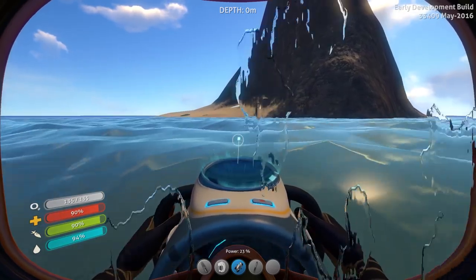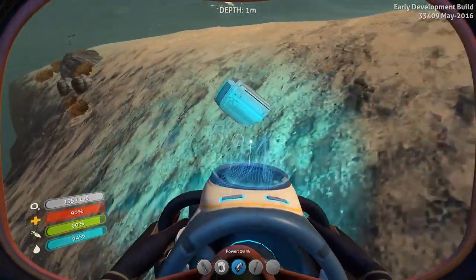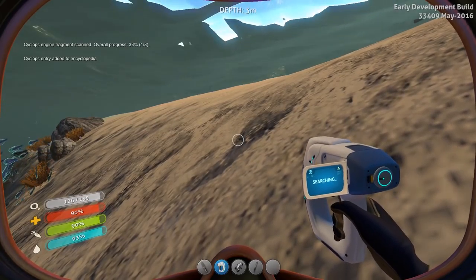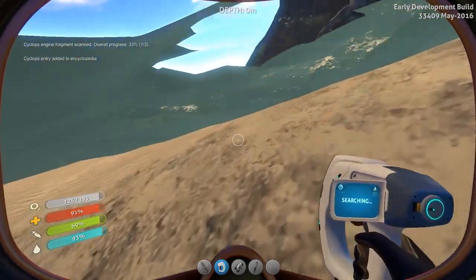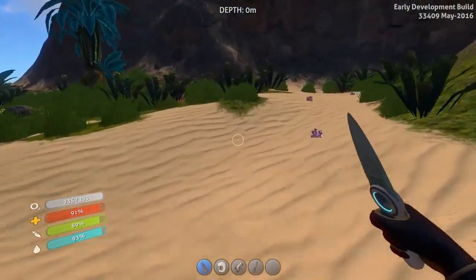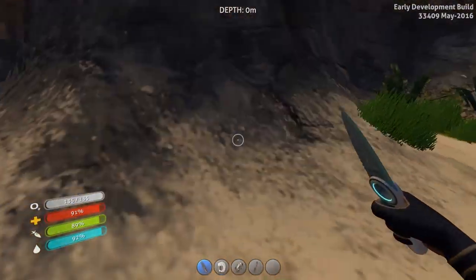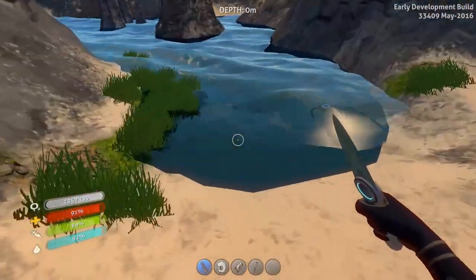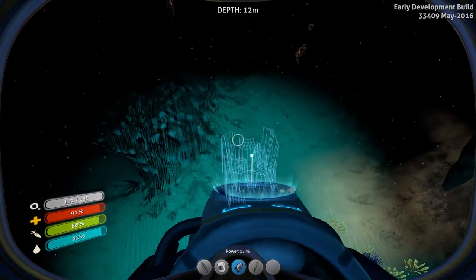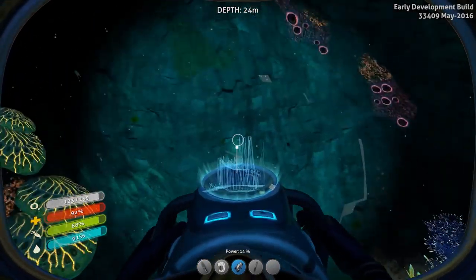Let's get on this island and I'll show you the little stupid spider things that are irritating as all hell. Is that scannable? Yes it is! Cyclops engine fragment - hells yeah! For those who don't know what the cyclops is, it's like the ultimate big submarine - your ultimate submarine in this game. More lithium - lithium might be the most I need, and yes those spider things are irritating as hell.